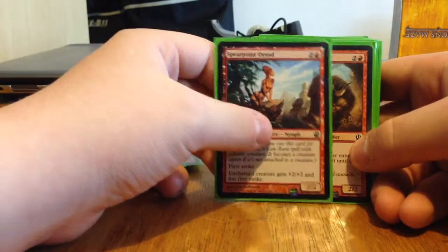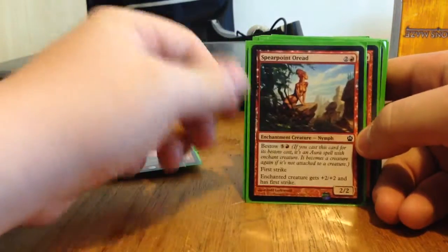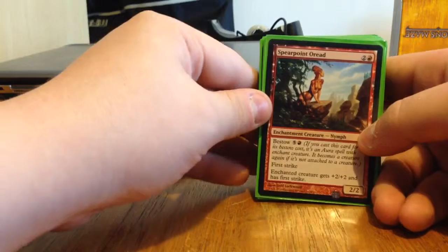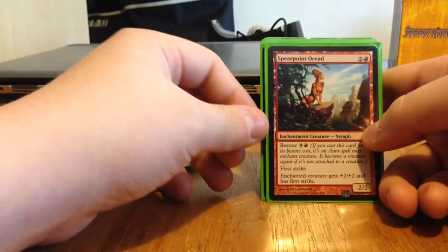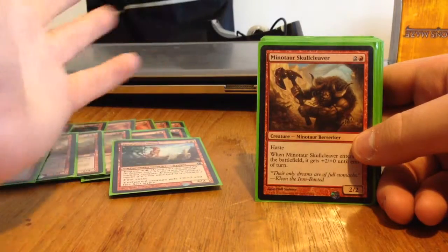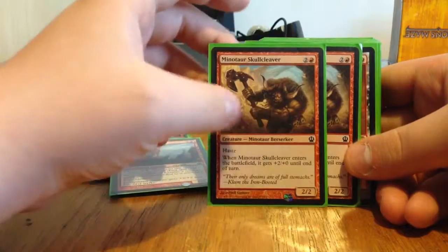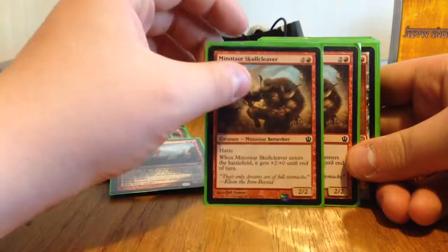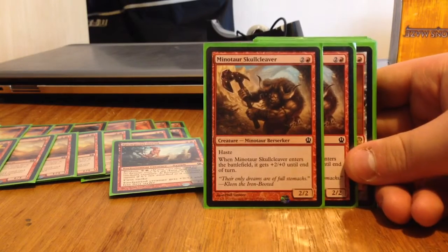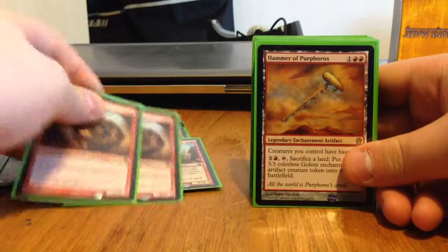Then we've got one Spearpoint Oread — a three-drop 2/2 with First Strike, or Bestow for five: a plus 2, plus 2 First Strike enchantment. It's quite expensive to Bestow, but it's a solid 2/2 First Strike for three. Then we've got two Minotaur Skullcleavers — a three-drop 2/2 with Haste, and when it enters the battlefield it gets plus 2, plus 0 until end of turn. Which can decimate people; it can be ridiculous.